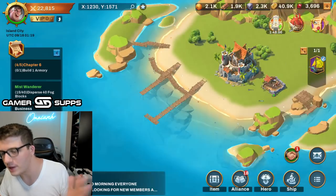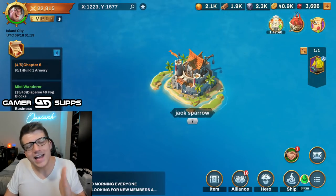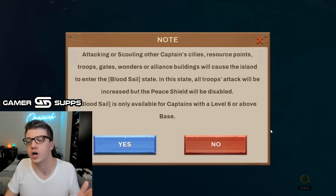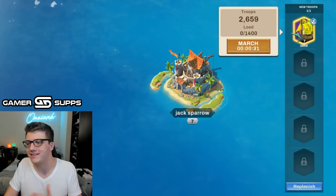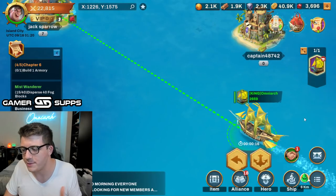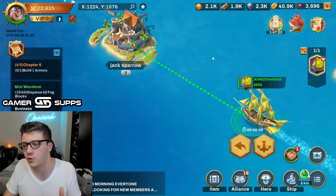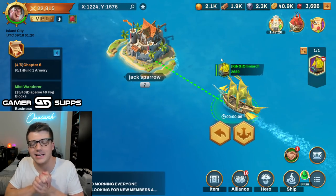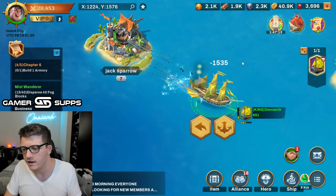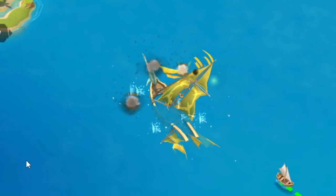We just spent a bunch of time upgrading all our units to tier two steel cannons. We've got Bonnie on the Pinta — we are ready to go. We've used pretty much everything we can. Now is the moment of truth — we are going to find out: can we take out the legendary player Jack Sparrow? I have no idea how this is gonna go. He has more power than me but I'm hoping he hasn't invested in tier two units yet.